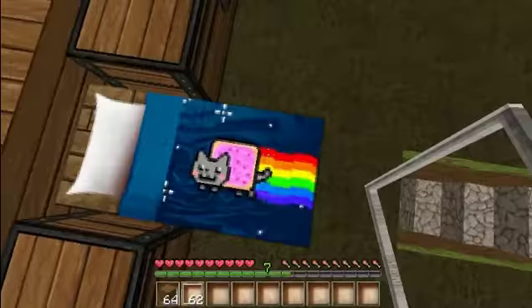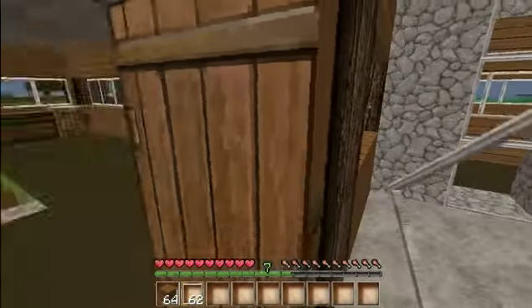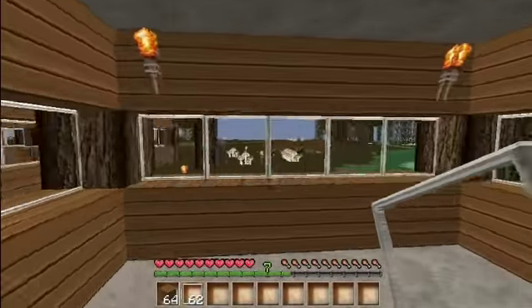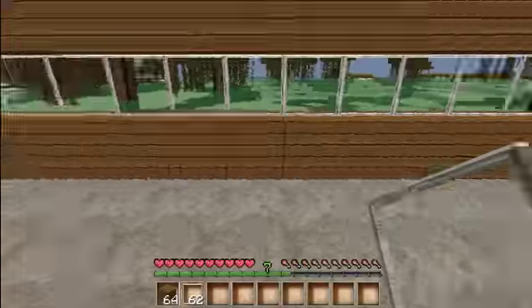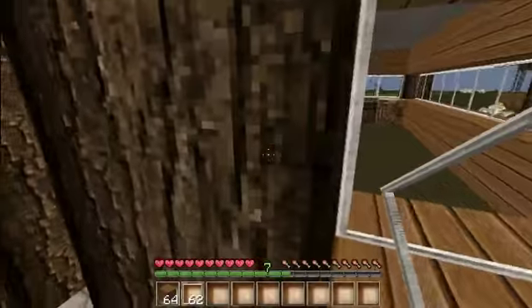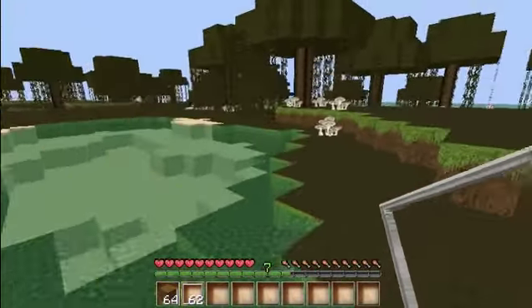The texture pack will be in the description too. There's a nyan cat. Just close the door, run through here. This isn't really legit, although it's in hardcore. Yeah, it's pretty cool. I like it. There was a massive battle out here about eight times — well, not out here, out here — between some crocodiles and me. They're dead now.